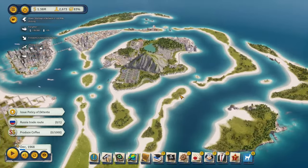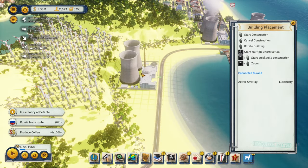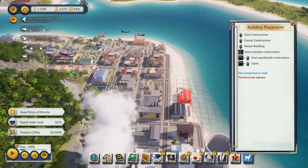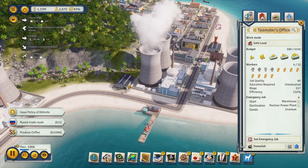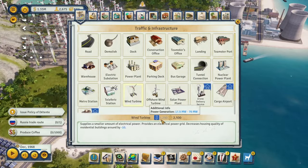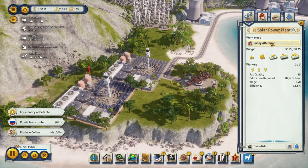To deal with the electricity drain, we might need another nuclear power plant. Let's also get a new teamsters office — quick-build that. I was only doing four job slots so let's fix those settings. Let's do another solar power plant if we can manage the space. Max out the budget and get the upgrade. Once this nuclear power plant is fully operational, we'll have enough electricity for everything.